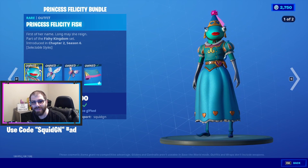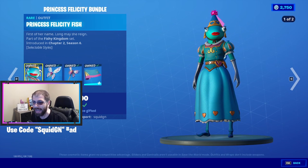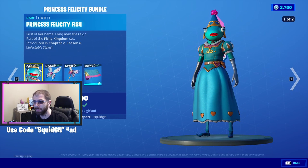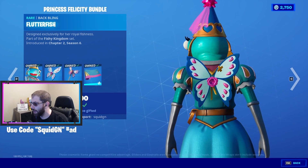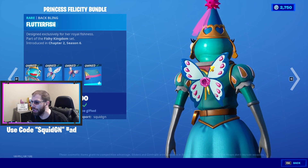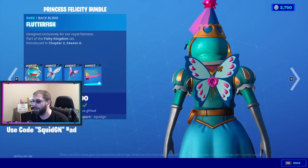Hey guys, welcome to today's video! We're checking out Princess Felicity Fish, and she does have two styles alternating on the screen right now. It says 'First of her name, long may she reign' — part of the Fishy Kingdom set. Her back bling is the Flutter Fish, kind of like a butterfly wing with little things that glisten from time to time, kind of like a diamond shine or twinkle. It says 'designed exclusively for her royal fishness.'